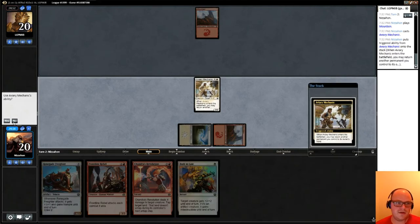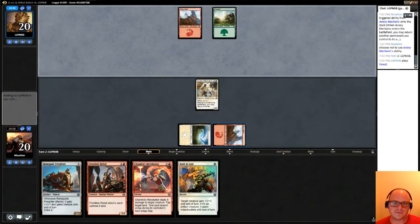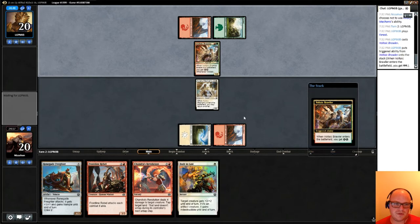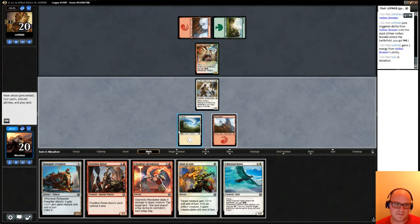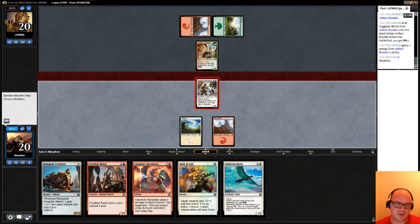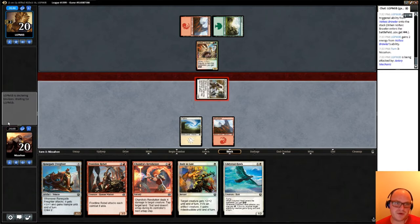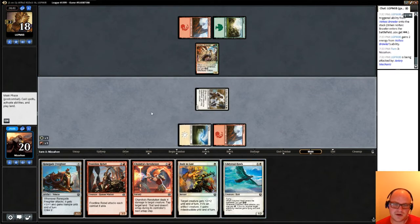No, I don't have anything to use it on. Voltaic Brawler — yeah, that's a little scary, it's a nice two-drop. I guess we're going to attack here and I'm going to play Aethertorch Renegade. Our opponent can hit us for four, which is going to hurt, but we'll play our Aethertorch Renegade here.